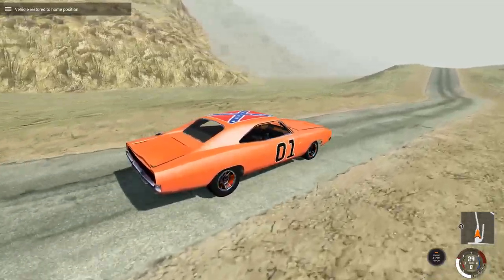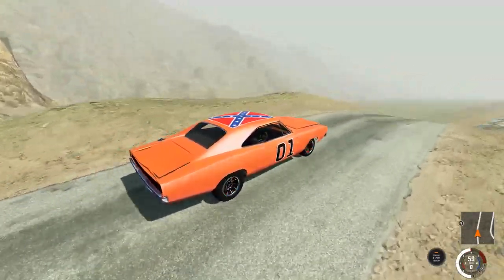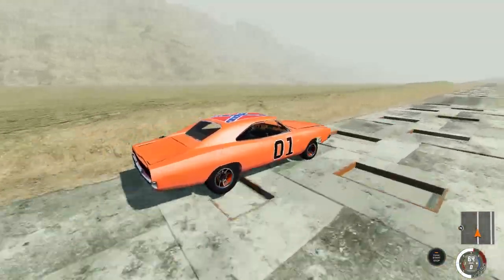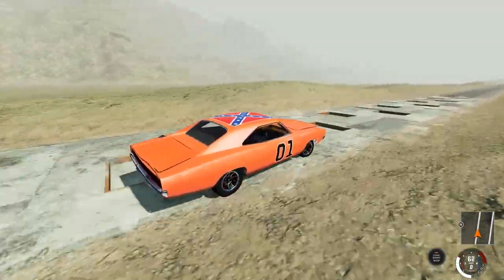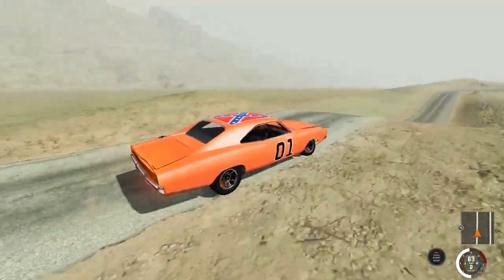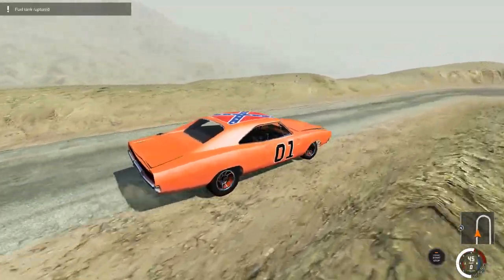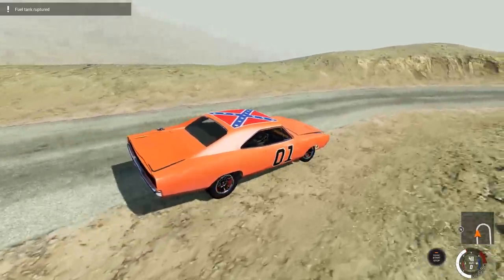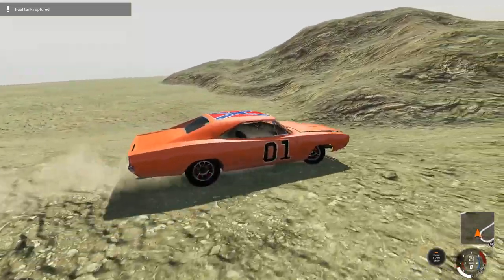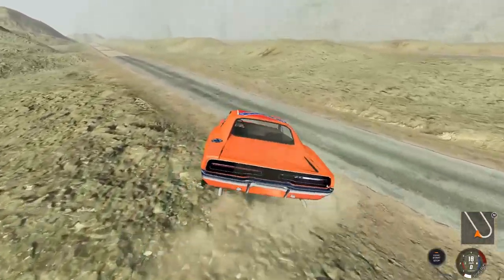We've got the General Lee going to take on the suspension test on Crash Hard 2.0. Let's see how well the suspension holds up. All right, well so far that's not bad. A little off course, of course. A little beat up — our front end is definitely... whoa. I'm going a little fast for a suspension test, I think. I've broken some stuff for sure. Steering is definitely a problem. Oh my gosh, I can't even get back on the road. Get on the road, Junior.